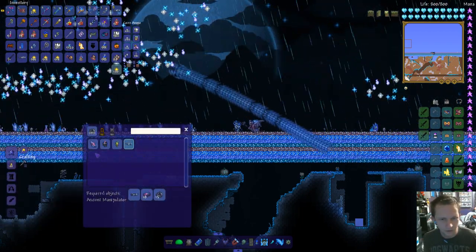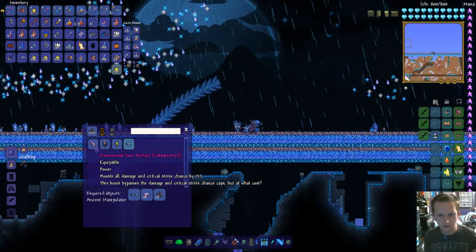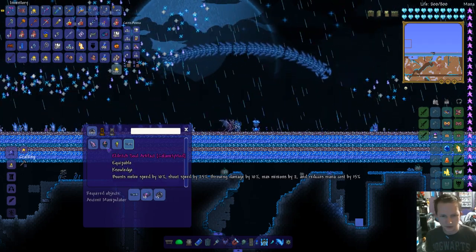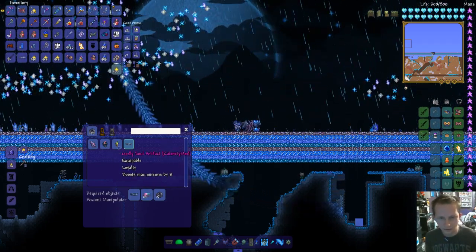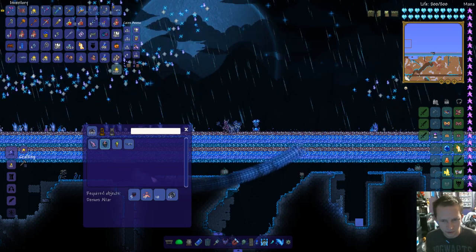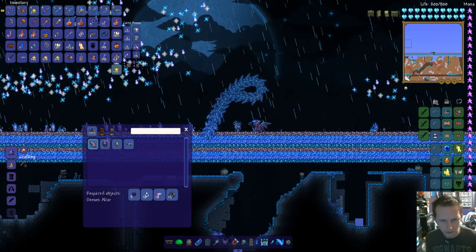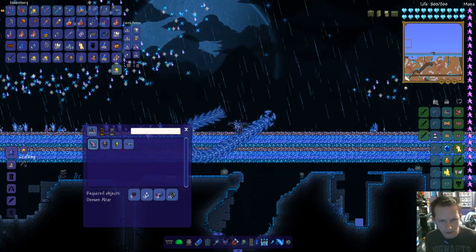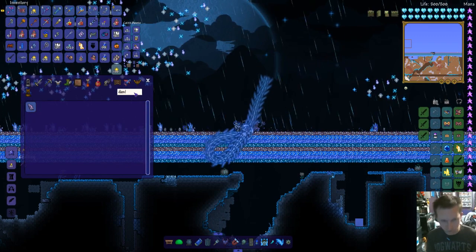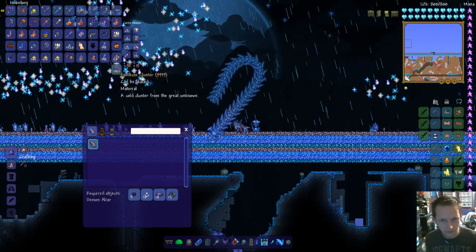We can make the Dimensional Soul artifact — boosts all damage and critical strike chance by 15%, and this boost bypasses damage and critical chance cap. There's also the Eldritch Soul, the Godly Soul artifact, and the Starmata. Let's check out Dimensional Soul because that seems to be a combination of all those, and then we'll check out the Star Cannon one. Let's see under Recipe Browser if there's any further crafting on that — nope.